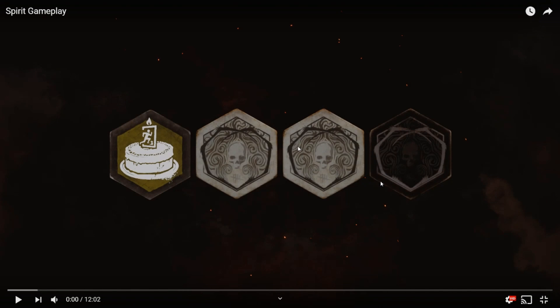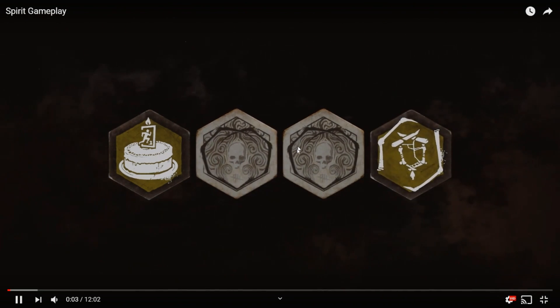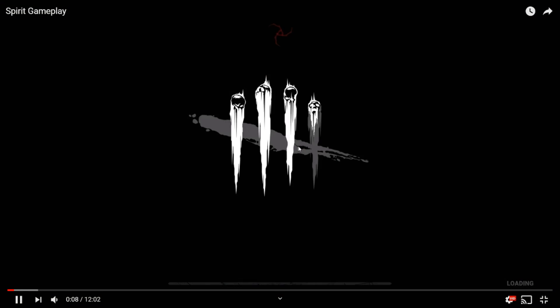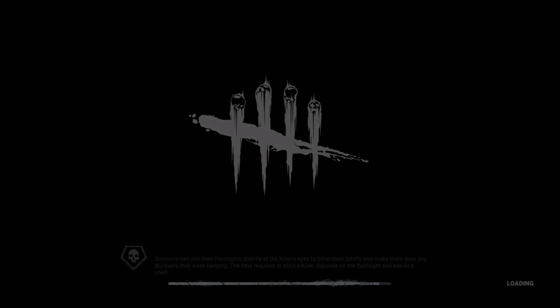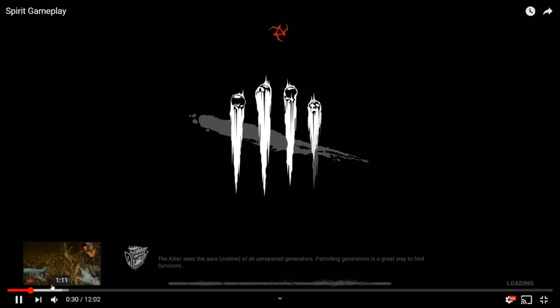Let's check out this video — we're starting in the offering screen. Not too much going on there. This is a Spirit game at rank 12. I took a peek at the end so I can confirm: the killer and survivors are all around the same rank, pretty balanced matchmaking. Let's hop in and skip forward.